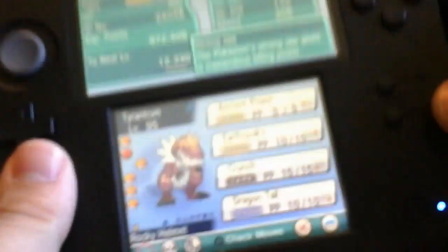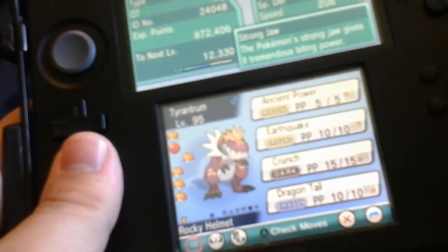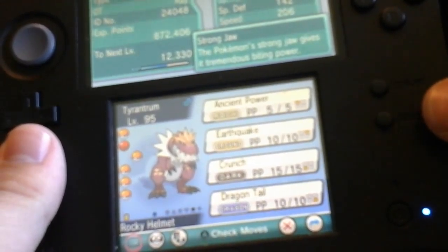Next we've got Tyrantrum at level 95, holding the Rocky Helmet, with the moves Ancient Power, Earthquake, Crunch, and Dragon Tail.